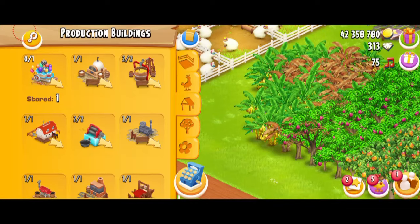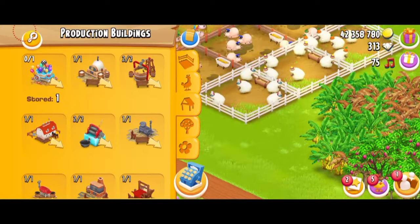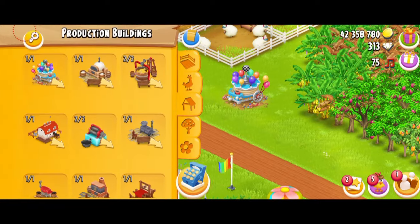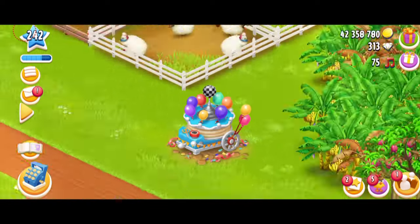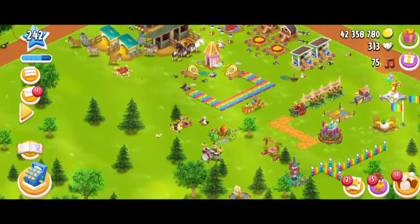Once you get the package, the machine will go to your production buildings section under the machines. I'm just going to put it out and we're going to talk more about it. This is how the machine looks - it's gorgeous, I love it. Love the design - it's very unique.